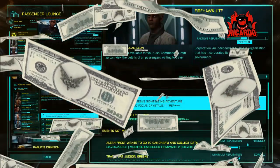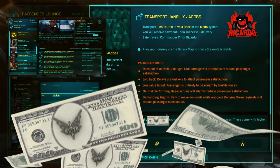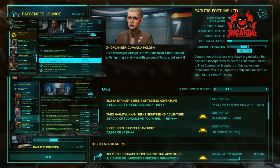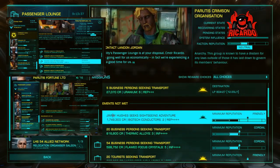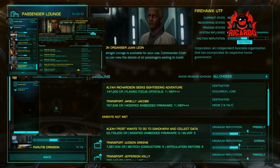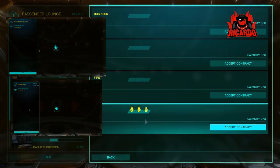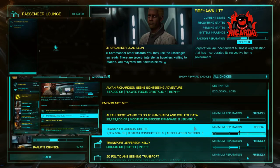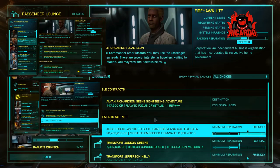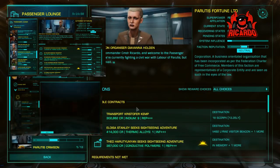You may discover there aren't millions upon millions of credits to be made — you might be lucky to get two or three million for a good couple of runs. You've only got a finite amount of passenger cabin space, and you'll also need some cargo space. Some missions reward you with cargo, so I'd suggest keeping between four and eight tons of cargo space, since cabin space is at a premium.